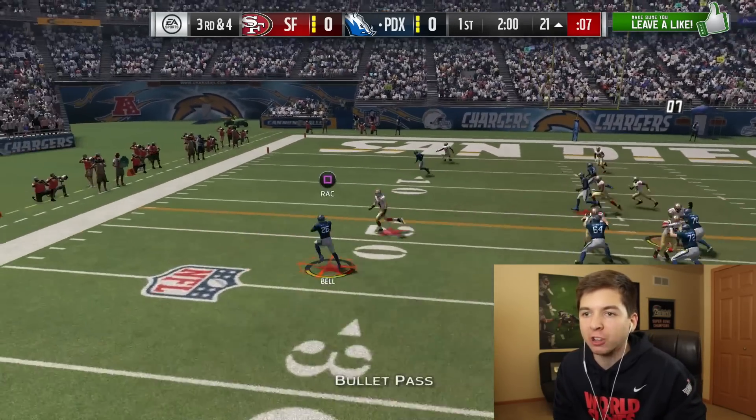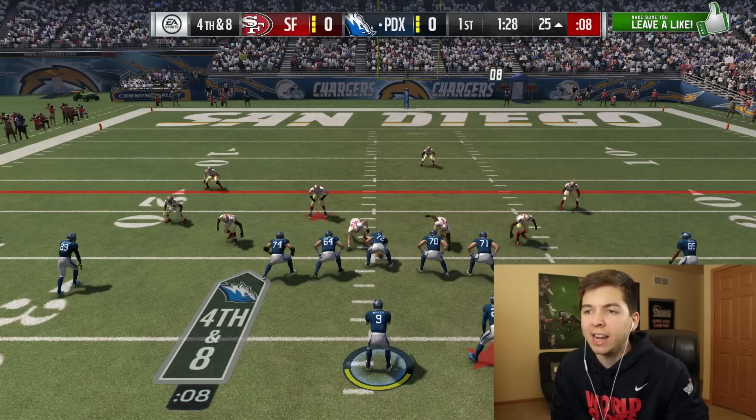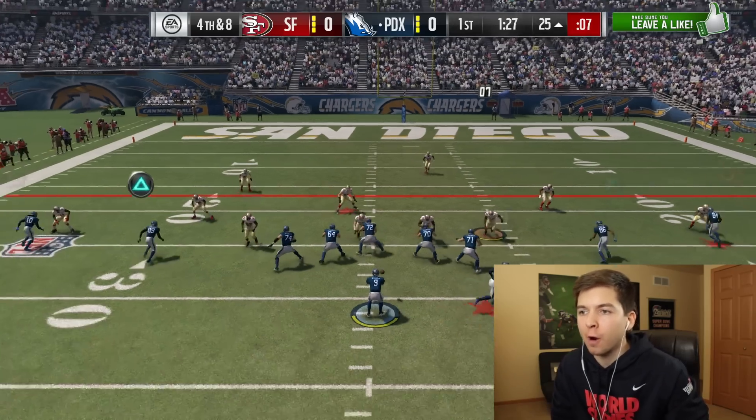I want to see him just lower his shoulder. Stiff arm. That's what Bell was supposed to do to him. I didn't come here for field goals — we're going for it. Fourth and eight.